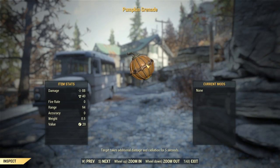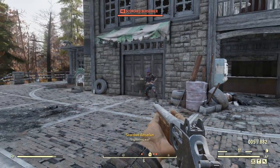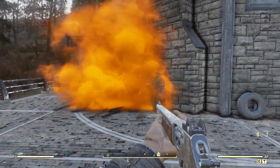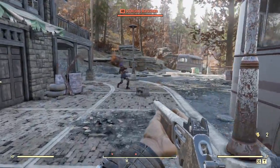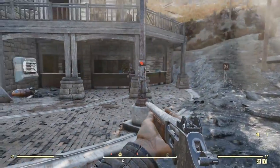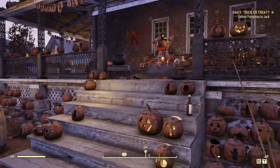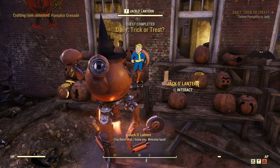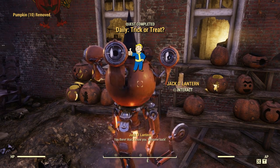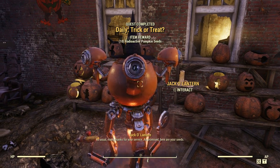Moving on, we have the pumpkin grenade. Similar to the previous grenades, these release a burst of smoke. They do passive radiation damage and also make enemies more susceptible to overall damage — you'll deal more damage to enemies who breathe in the gas. To get these, you have to do a daily quest at the pumpkin house — literally just the quest of the pumpkin house. It's really easy, requiring you to collect a couple of pumpkins from not too far away and bring them back. As a reward you get pumpkin grenades themselves, the plans, and the poison pumpkin seeds needed to craft them. The only real way to get them is to do this quest.